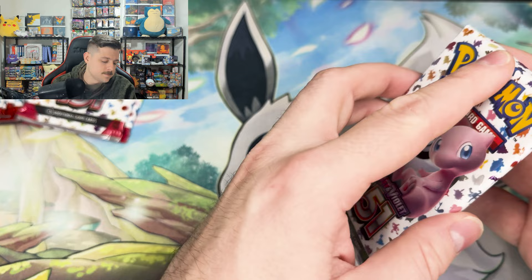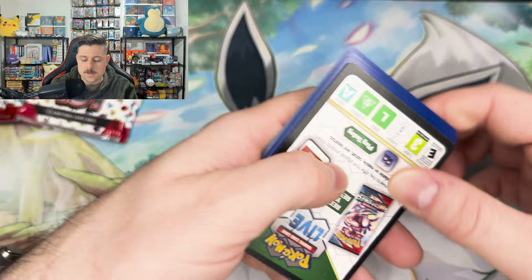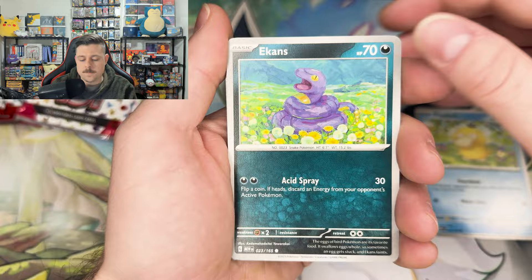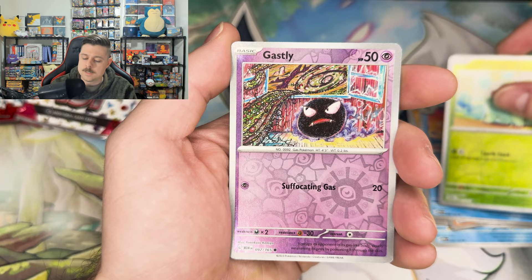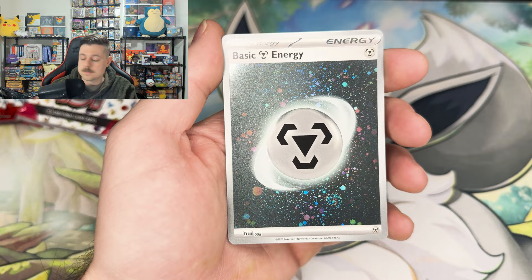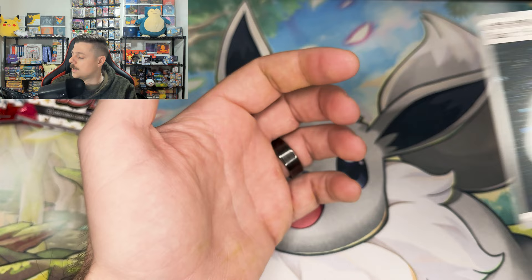Fourth pack in and we've got a Jynx — come on booster bundle, let's go! Ekans, Cubone, Voltorb — that card is so cool, it needs to be a holo — Wartortle, Bulbasaur, Bulbasaur, Gastly, and a Gyarados. Nice, look at that fat swirl down there — swirled up, let's go!